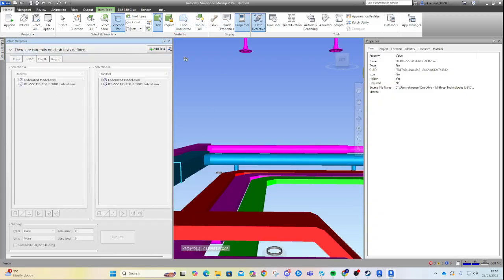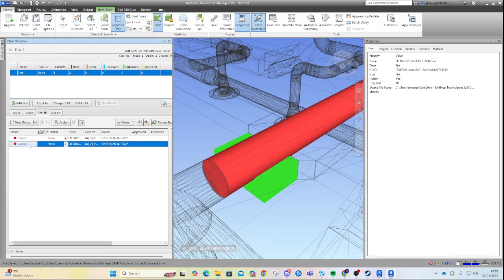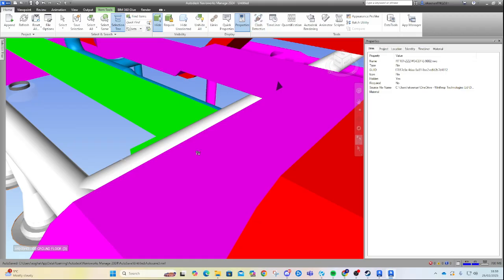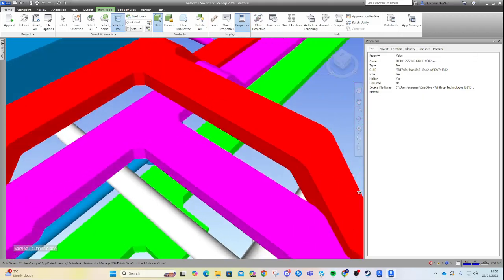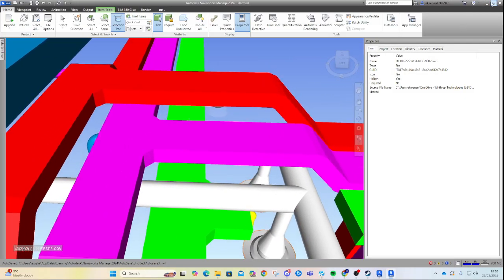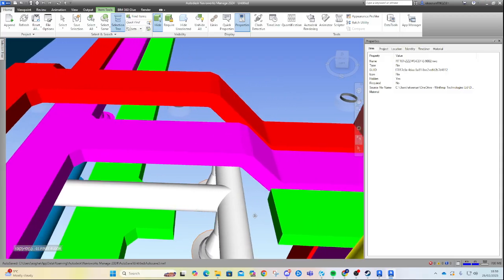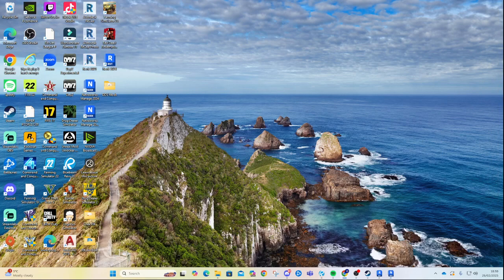Let's go to our clash report and run this one. I'll create a new test, just call it 'Test 1'. We're running on the federated model against that one — the test gives two clashes. They're both in that same area, so I know where they are. That'll be easy enough to solve. Let's solve that clash now in Revit and do another export, then run another clash test without any clashes.